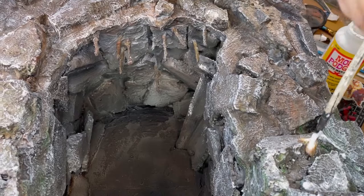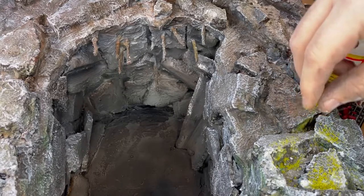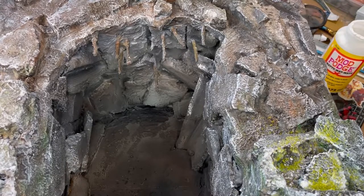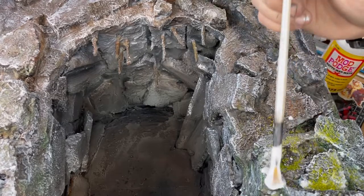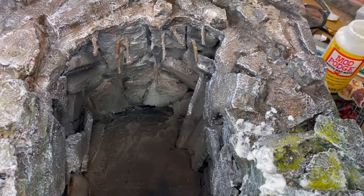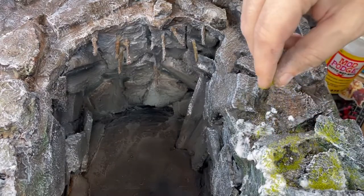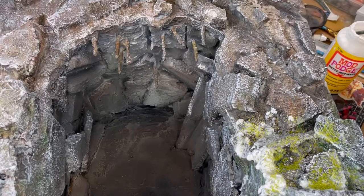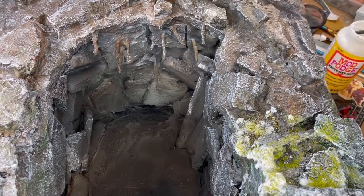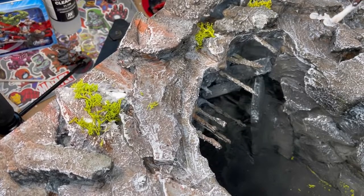I even used some of the flock on the cave and also on the place of power as well — it just brings a little bit more life to the pieces, I think. And for the top of the cave I used some of the vines that came with the kit.